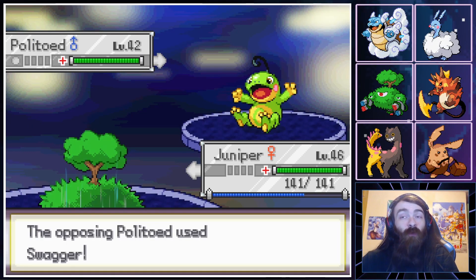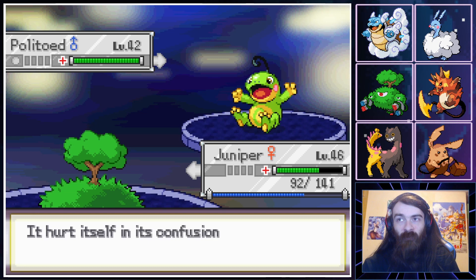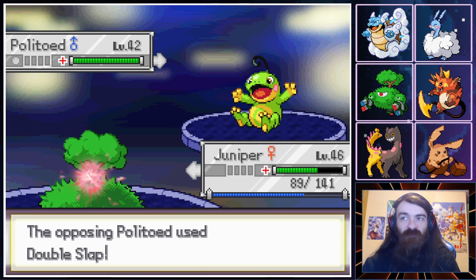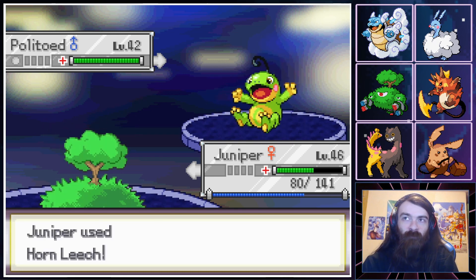I would love to Horn Leech with a Swagger Boost. Double Slap? That's fine — slap the tree, you think slapping a tree is going to do anything? You're silly, Politoed. You should have Perish Songed. But I didn't hit myself in confusion, so slapping the tree was silly. Goodbye Politoed!